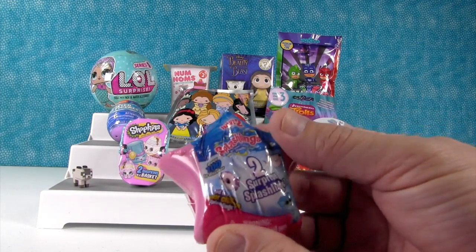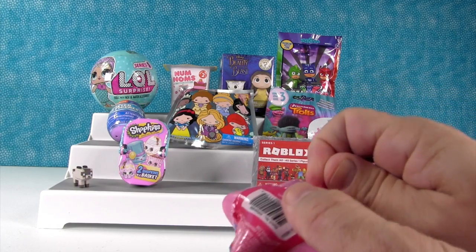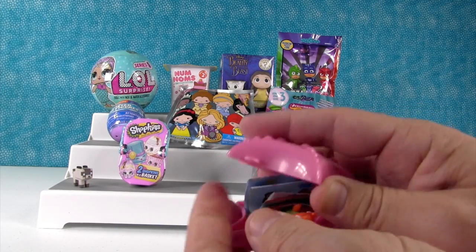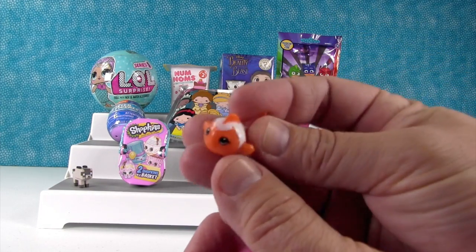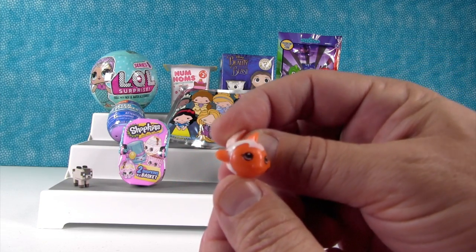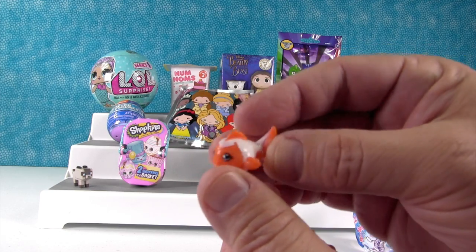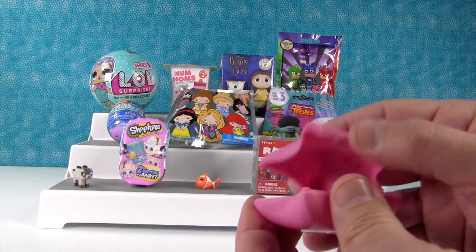Splashlings Wave 2. These are the little seashells or starfishes. You can get a color changer in here and that's what I'm hoping for because I have a bowl of ice water. So we have Kimi Koi, and I'm pretty sure this is not a color changer. It has just a big white area. No color changer. I don't know if that's the normal color of Kimi Koi in orange.